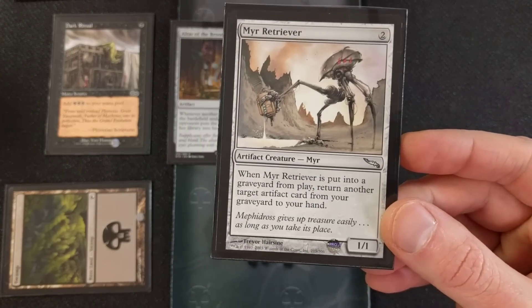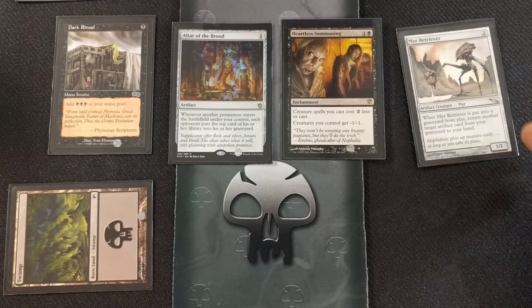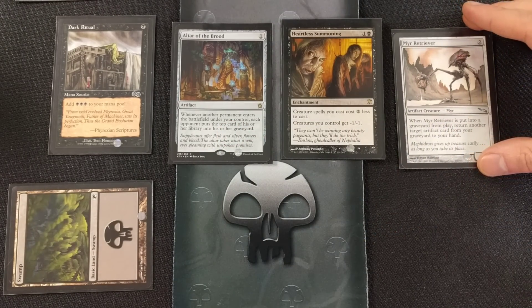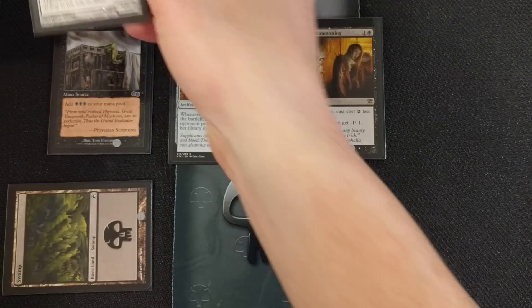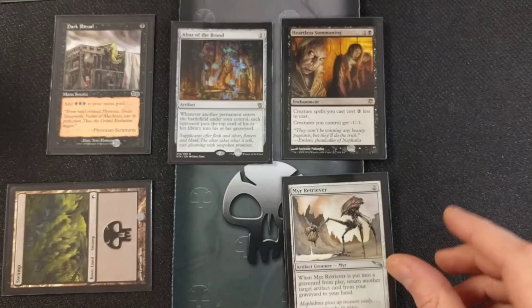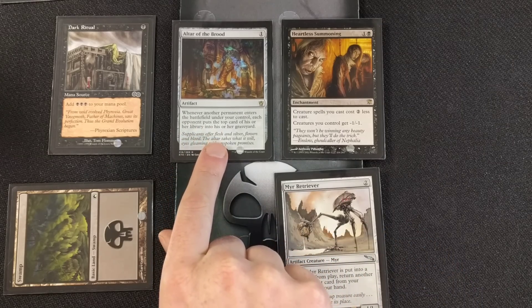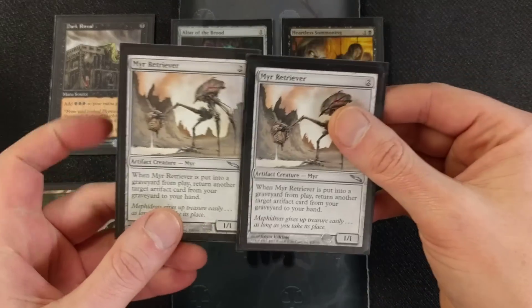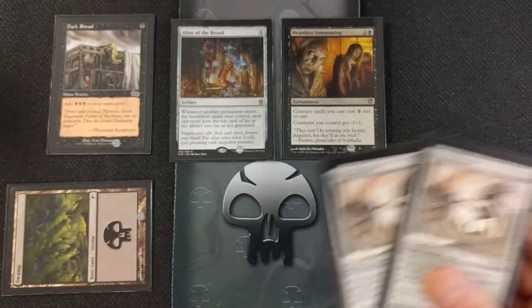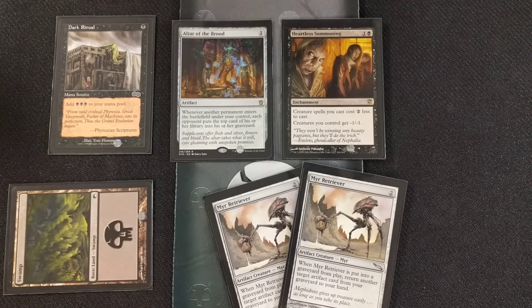When the second Mirror Retriever hits the graveyard, it triggers its ability: return another target artifact card from your graveyard to your hand. It mills our opponent again — now at three — then dies instantly from -1/-1. That brings back the first retriever. He hits the field, triggers another mill — now four — then dies, bringing back the other retriever. We just keep milling the hell out of them. It is an infinite combo, and you win on turn one. The look on your opponent's face when you pull it off is hilarious.